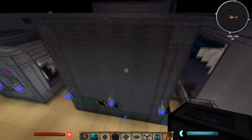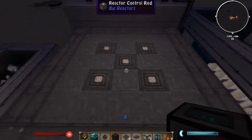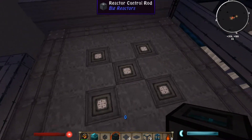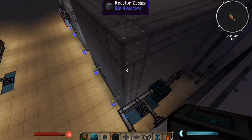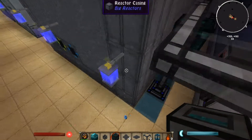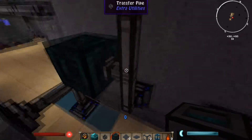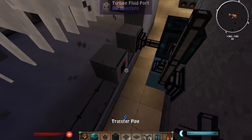Over here I have this big reactors reactor that is the same as my first tutorial — the same 7x7x7 build with five fuel rods down the center. The only difference is this is actively cooled instead of passively cooled. The main difference for that is I have reactant coolant ports right there and right here.